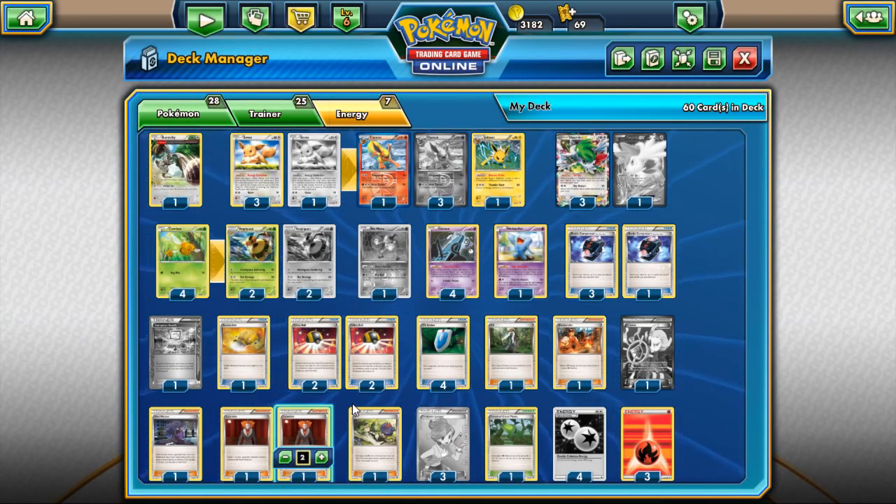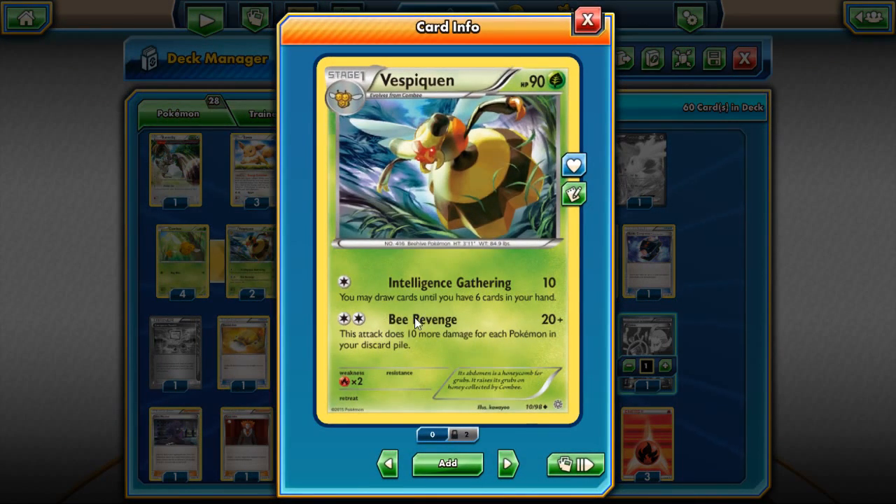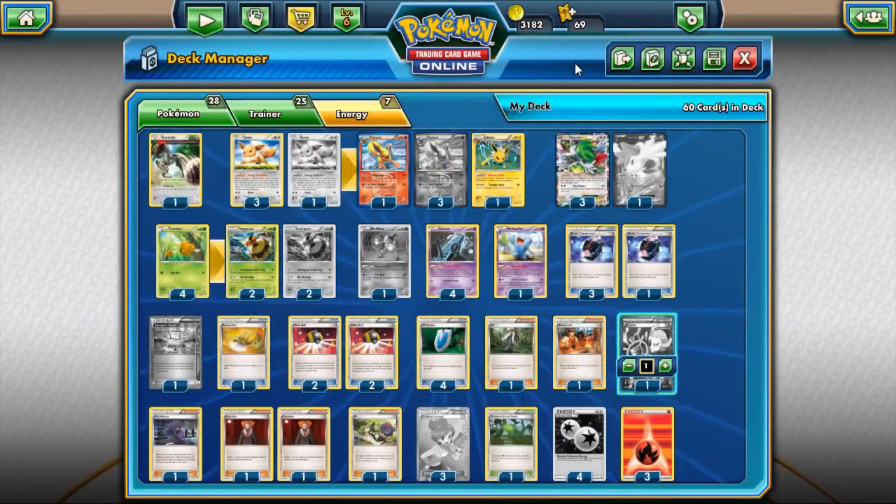Hey guys, this is Braden Brake and we're going to go ahead and cover Grafton Roll's regionals deck. We're going to do a little deck profile for it. I have it built right here. It's a Vespiquen. He ran Vespiquen, Flareon, Jolteon, and basically if you don't know what the deck does, the two main attackers are Vespiquen with the attack Bee Revenge. The attack does 10 damage for each Pokemon in your discard pile.